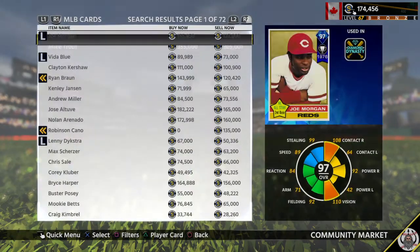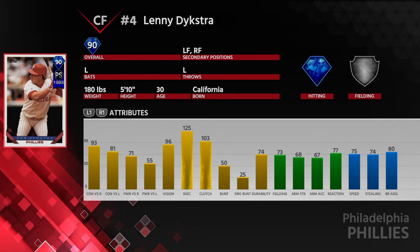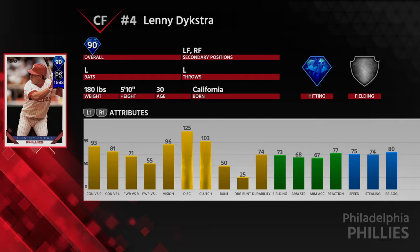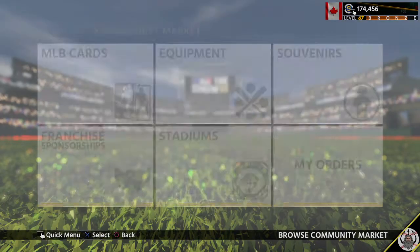He is a 90 overall center fielder on the Phillies — postseason card. 93 contact versus righties, 81 versus lefties, 71 power versus righties, 55 power versus lefties, 96 vision, 125 plate discipline. Not a very good fielder, but he's pretty fast. This card is a good first-month card if your team isn't that great. He looks like a buffed Christian Yelich. I sold him for 58k.